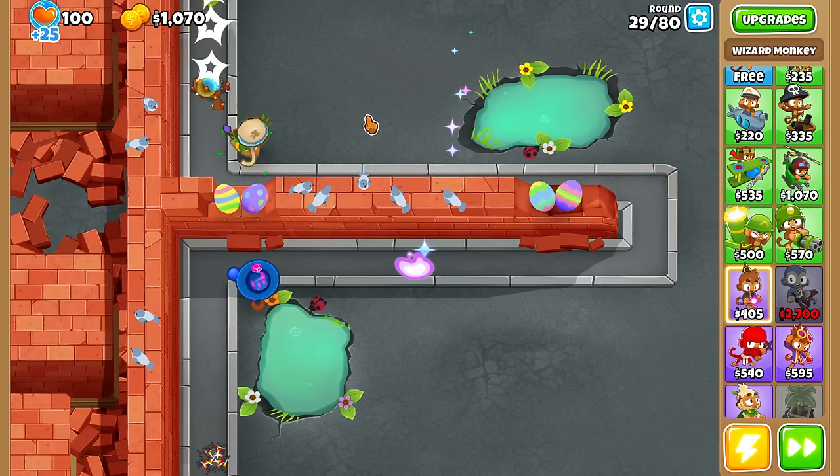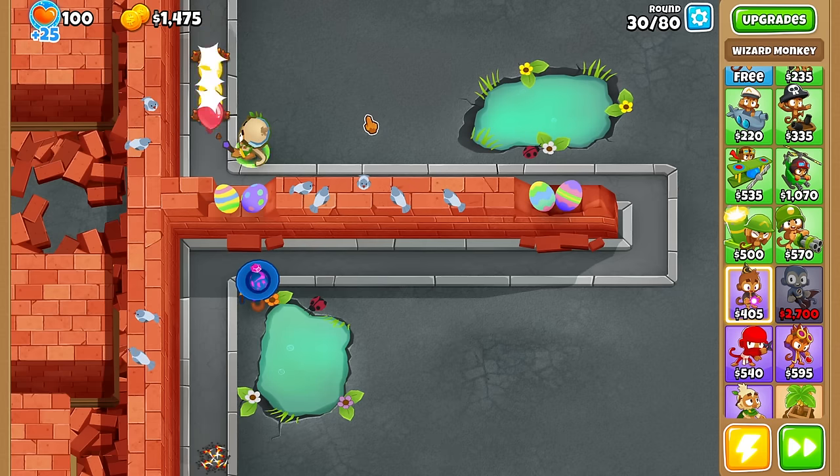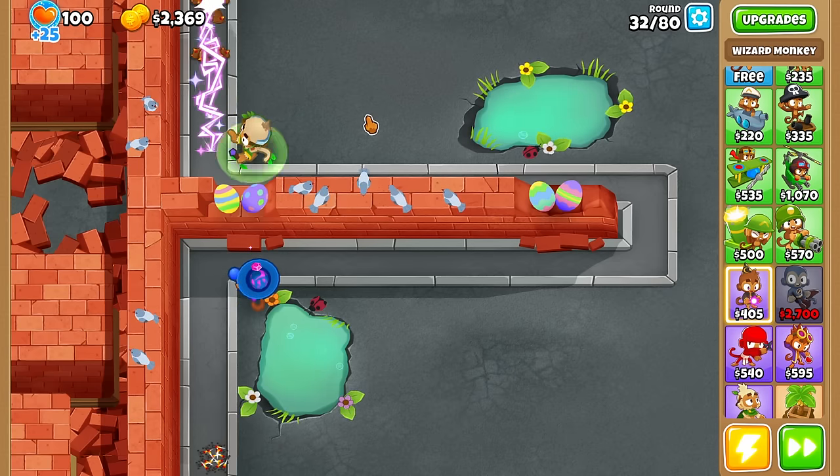You can buy a Magikarp in Mt. Moon at the Pokémon Center by talking to a random guy in the corner. If you start leveling him up, you can get a Gyarados by the time you're fighting Lieutenant Surge. And obviously Gyarados isn't the greatest at fighting Lieutenant Surge, but after that he becomes absolutely dominant — the best Pokémon in the game.